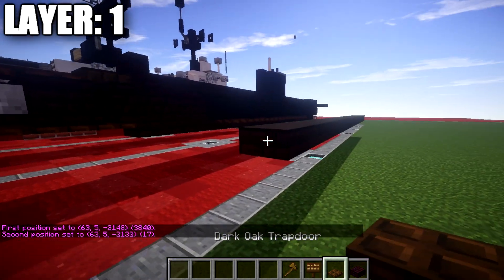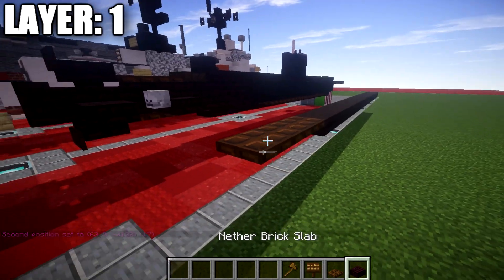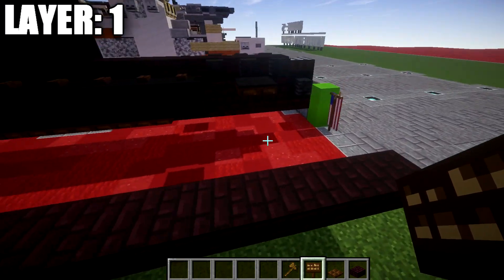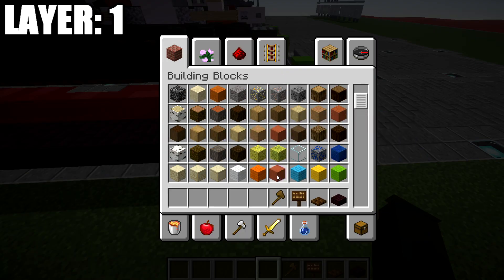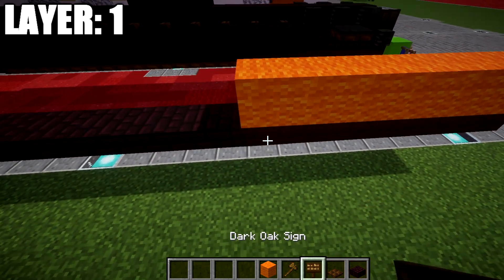We then want to go to the back here and place down two dark oak wood trap doors, then place down a narrow brick slab followed by a dark oak wood sign. Going up to the front, we're going to count back 6 narrow brick top slabs back.